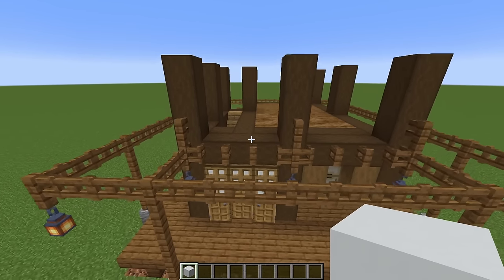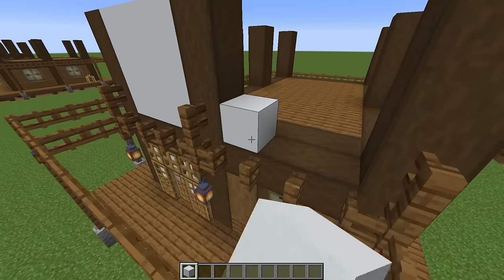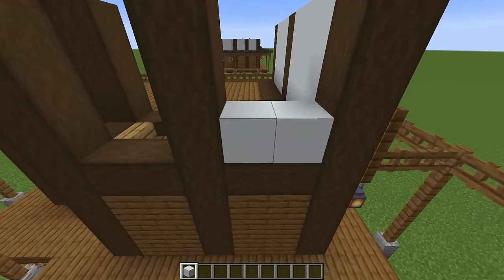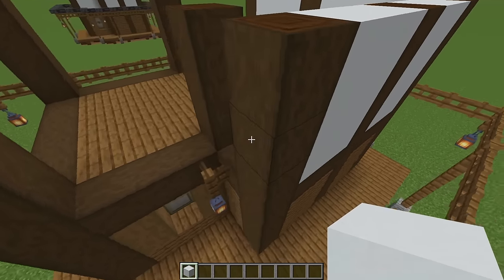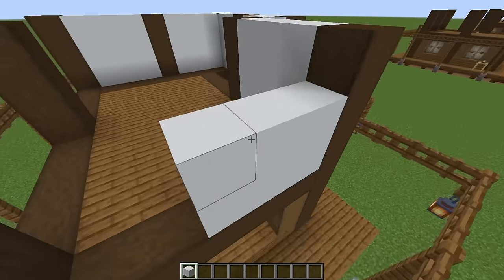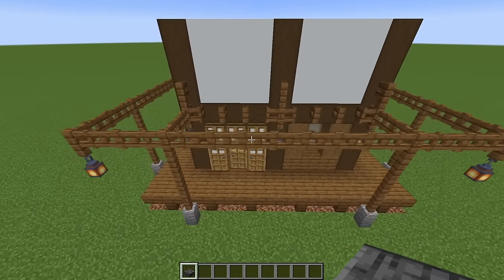Climb up your staircase and come along to the front wall. In between these pillars we're going to place nine white concrete, and do the same on the other side. Swinging around to the left, do the same thing — we're just building up these walls around the outside to the same height as our stripped dark oak pillars. When you're done you'll be looking like that.